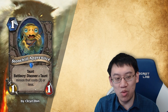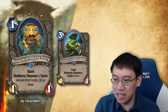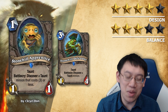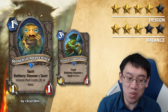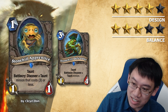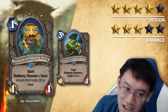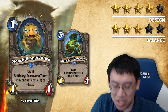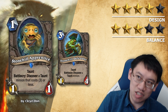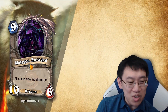Stonehill Apprentice: 1 mana 1-1 with Taunt. Battlecry: discover a taunt minion that costs 3 or less. Another nod to Stonehill Defender in the same week. Design: 4 stars. Balance: 3 stars. It's like Stonehill Defender but changed to be a baby version — kind of cute. Right now it's too powerful, and because it's a 1-mana card, requesting it be a 2 mana 1-2 is still enough to lower the balance rating by 2, because that's a pretty big change — adding 100% mana cost for just 1 health. Too powerful as a 1 mana 1-1 which essentially draws you a card. Just consider it's like a better Firefly — that's way too good.